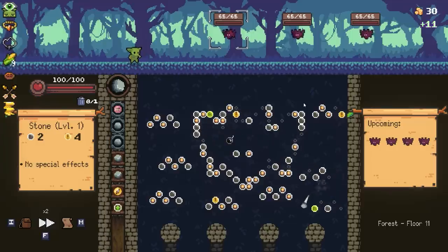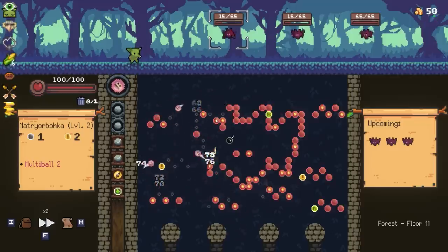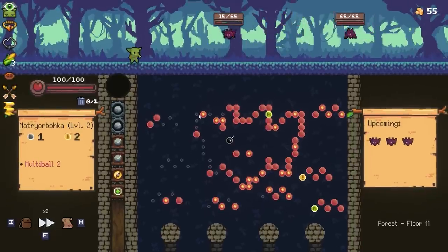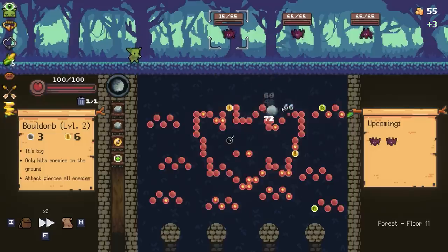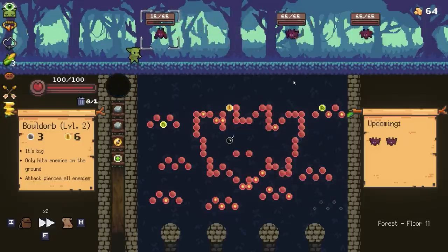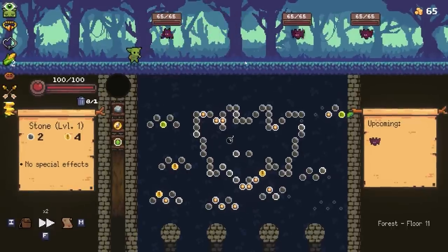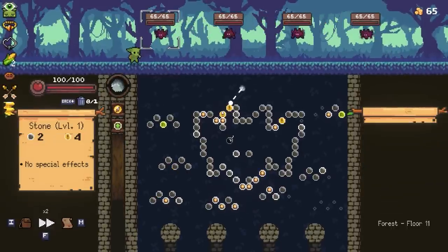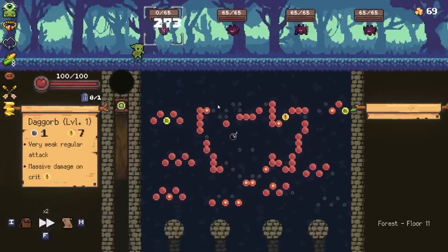Damn you, bats - damn you to heck. Baldorbs ain't doing a lot of work for me today. Baldorb, get out of here. You literally cannot do anything to help me - just run, Baldorb. Run, my sweet prince. You got a little bit of gold. You done a little bit of gold. We don't need the most damage at the moment. Can we just burrow through and get a bomb? That's massive, massive overkill. Love it.